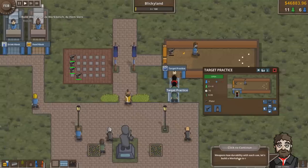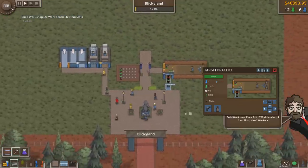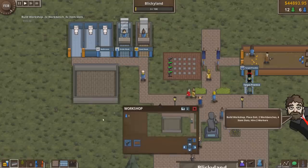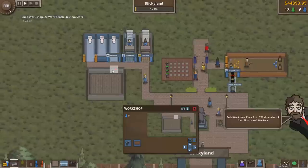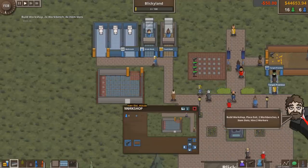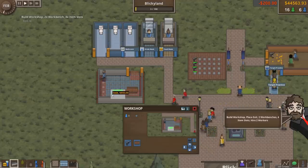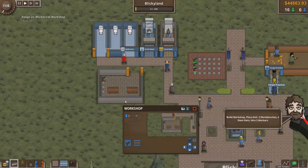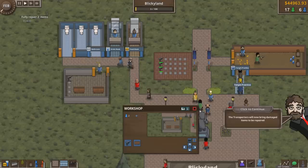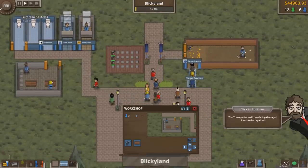Weapons lose durability with each use, so let's build a workshop to repair them. $2,000 for a workshop? The workshop can go over here in this little area. We need an entrance and an exit, a couple item slots, and a workbench or two. I've got to hire two workers. Transporters will now bring damaged items to be repaired. They walk around the desk — that's what I was concerned about.